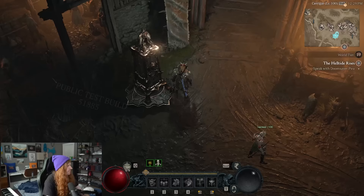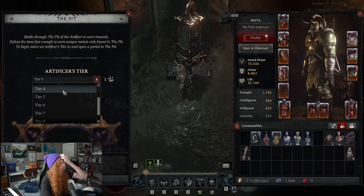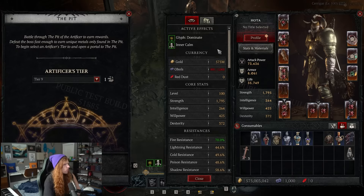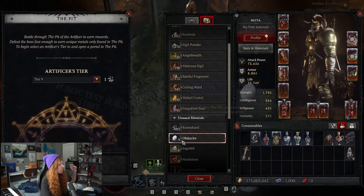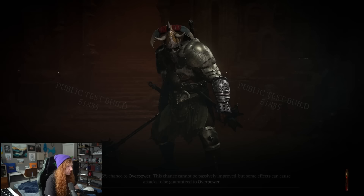You get the masterworking material from the Pit. You activate the portal activator, pick a tier — we just did tier 6, unlocked all the way to tier 9. It unlocks depending on how fast you go through it. This gives you the rewards needed to masterwork, requiring rune shards. You can get these from Helltides, Legions, and Nightmare Dungeons. Let's talk about Helltides, because I think that's one of the cooler parts of the changes.